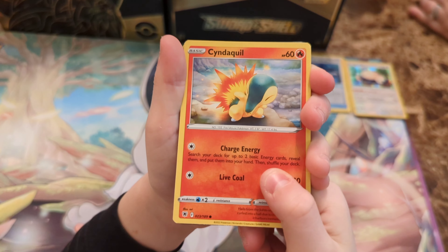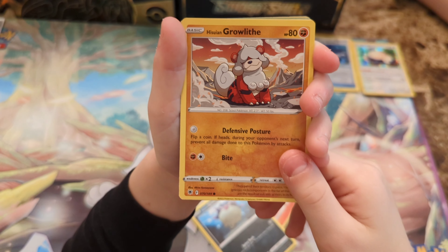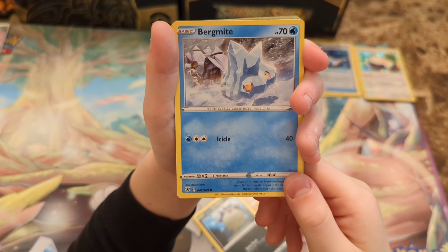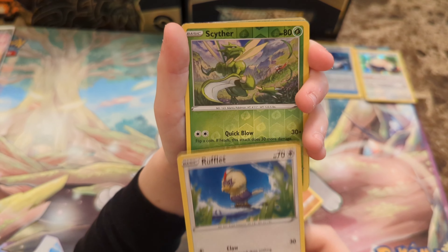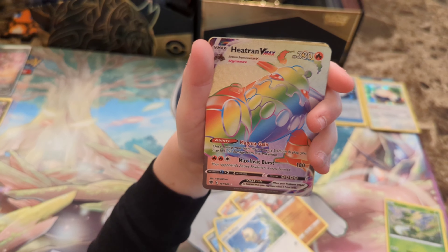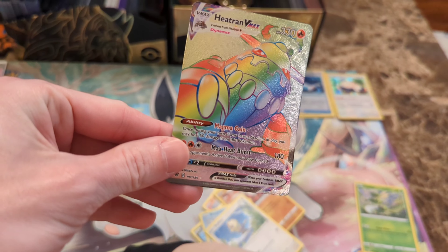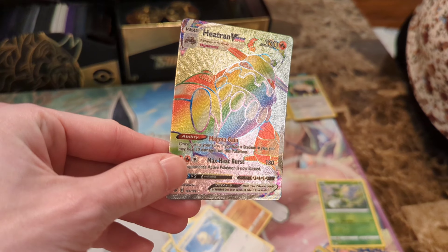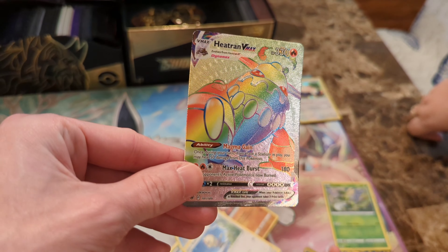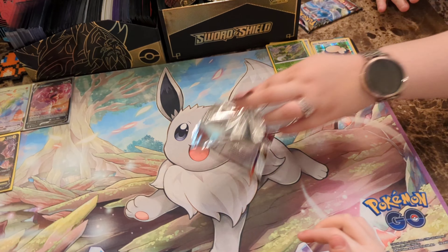Let's see what happens. We've got a Cyntaquil. Hisuian Quillfish. Hisuian Growlithe. Bergmite. Rufflet. Reverse Hollow Scyther. Oh! Oh! Oh my goodness. Look at that. Oh, I love the design in the background. You can see how it's like an explosion behind Heatran. That is a nice one. Can I see it? I got to pick my pack finally. I'm hoping that mine has something good in it.